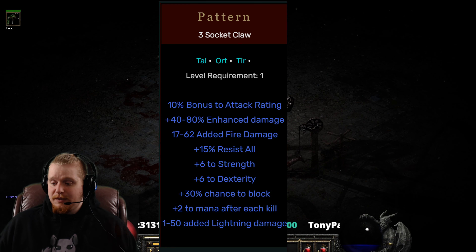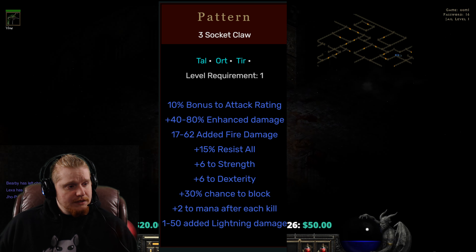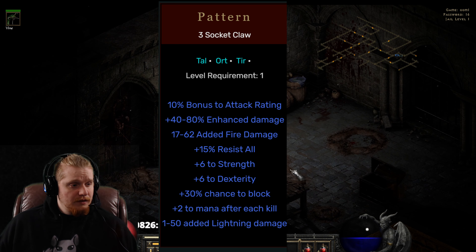We have a 10% bonus to attack rating, which is always nice to have, although I do rather prefer my weapons to have a flat bonus. Usually I have so much percentage bonus to attack rating that I really need the flat numbers — once I'm at like 1,000% bonus to attack rating, an extra 10% really isn't a lot, but an extra flat 10% attack rating is actually a ton, because 1,000% bonus will really balloon out a flat number. We also have 40% to 80% enhanced damage, which is a rather large variable for a level 21 item.